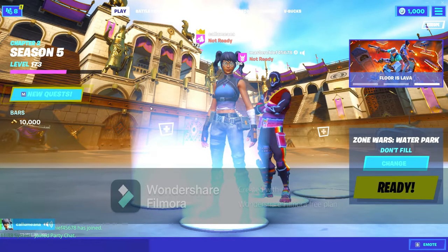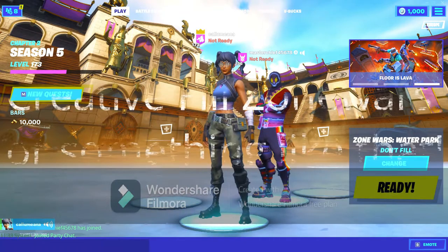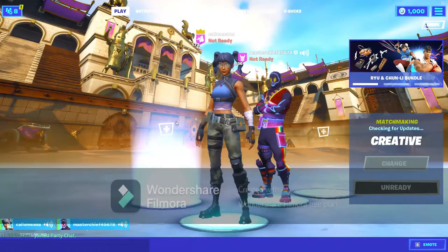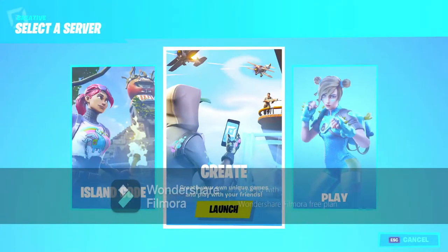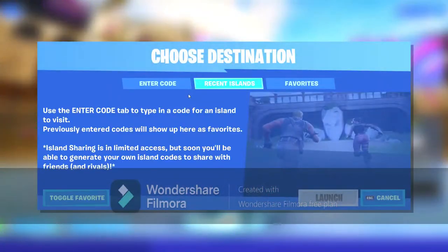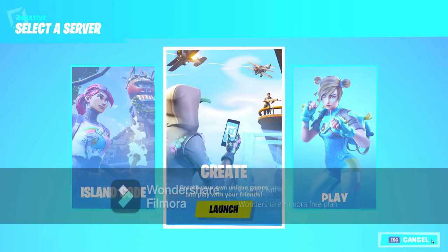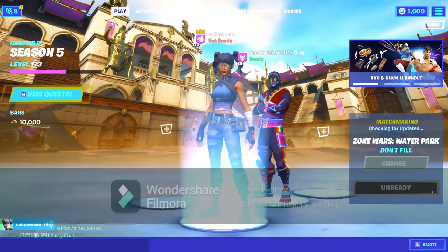Map number five is something like zone wars. If you don't have zone wars, just do creative fill — ready up. If you're not doing creative fill, go into island code and you can go to the zone wars water park, and it's fill. Or you could just queue into that.